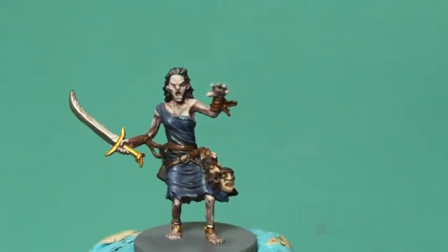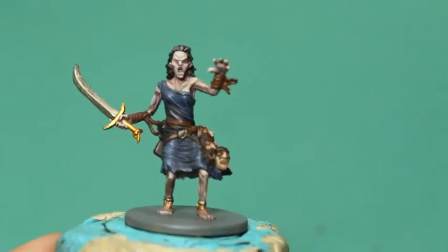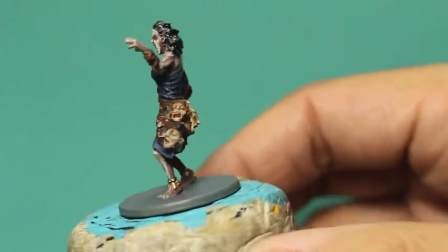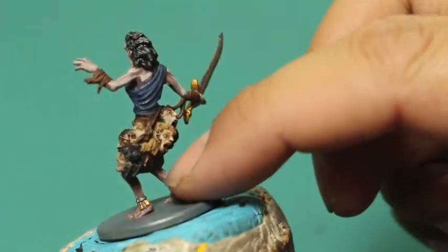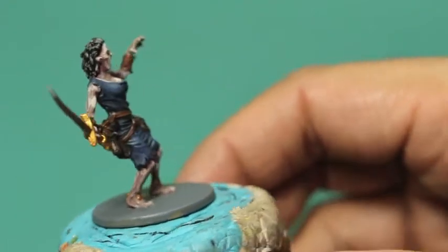Retributor Armor for the nice gold on the sword, Leadbelcher and Mournfang Brown for the straps. I also gave her some little danglies down at her feet — I'm not sure what they're supposed to be, so I just made them silver ankle bracelets with little gold shiny reflective tokens on them.